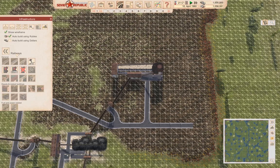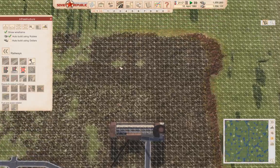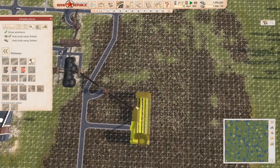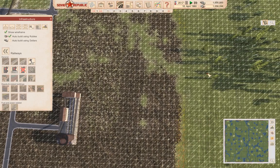Now for railways, I want to have a sort of mainline thing going over to the side here. I'm going to build electrified railway, because I don't have to worry about fueling. So if I build a stretch of rail here and then another stretch right beside it — because you want to double up your line.